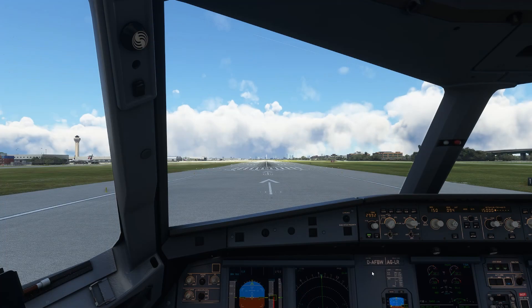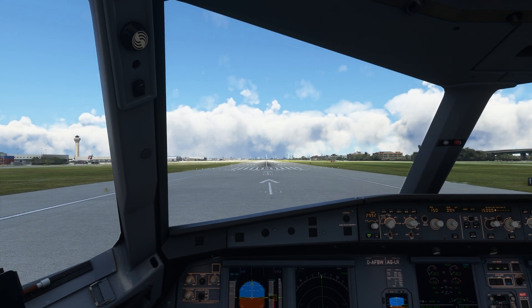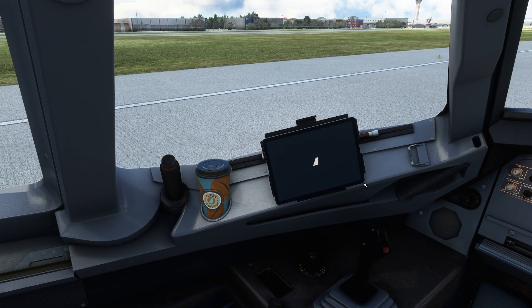We are now seated in the A321 Neo from Land VFR with the fly-by-wire mod installed. Over to the left, we now have the fly-by-wire EFB.